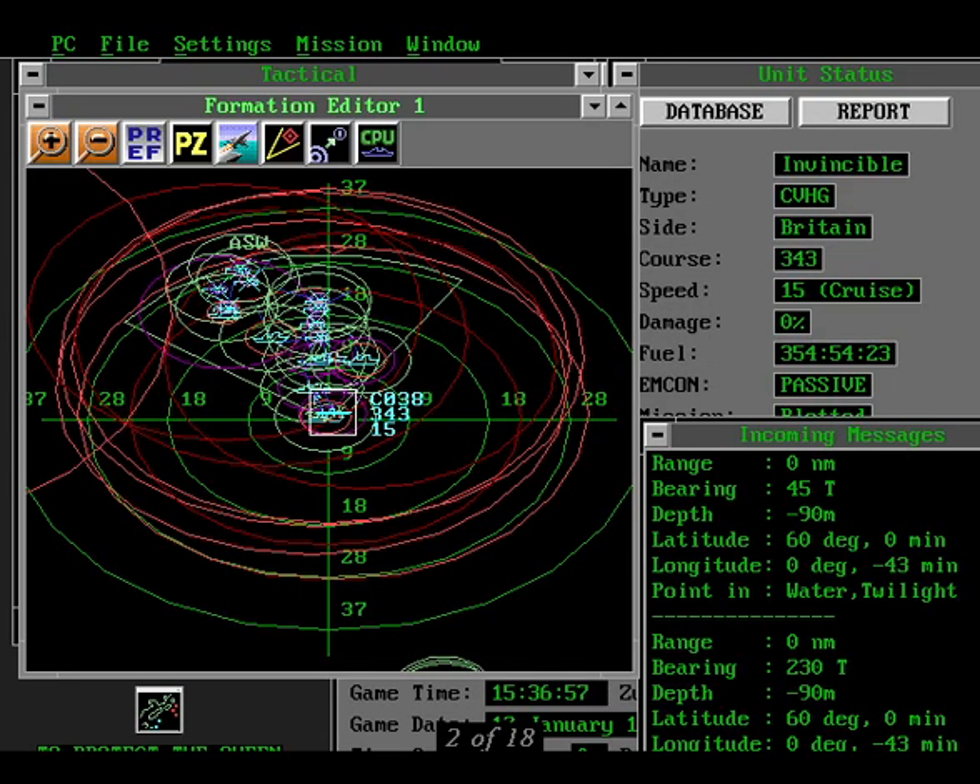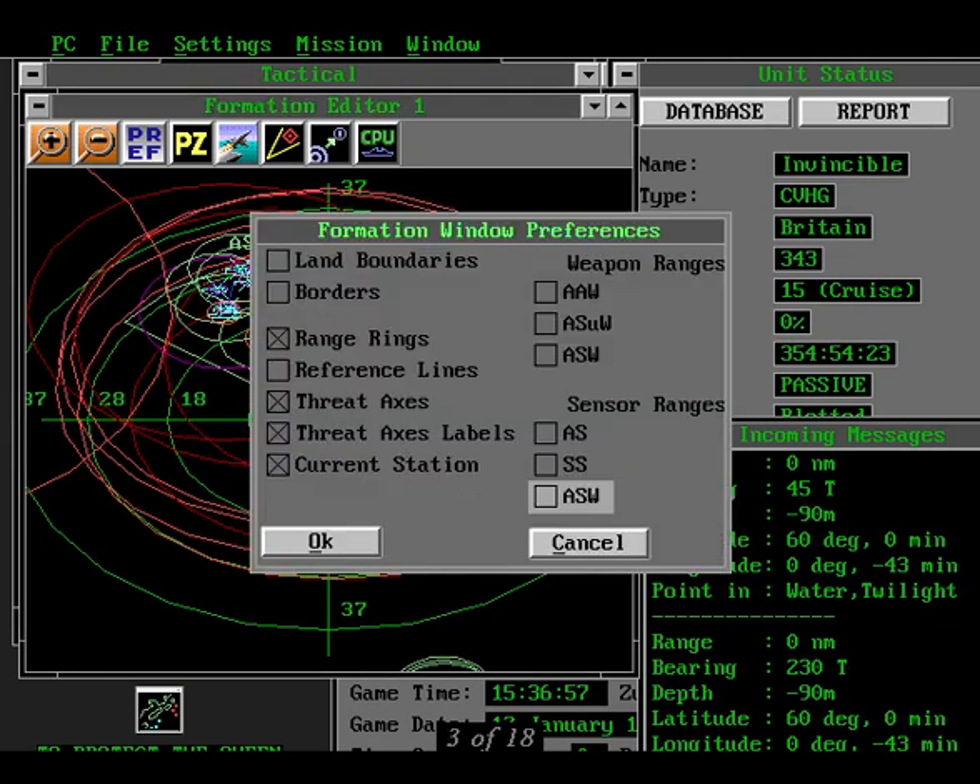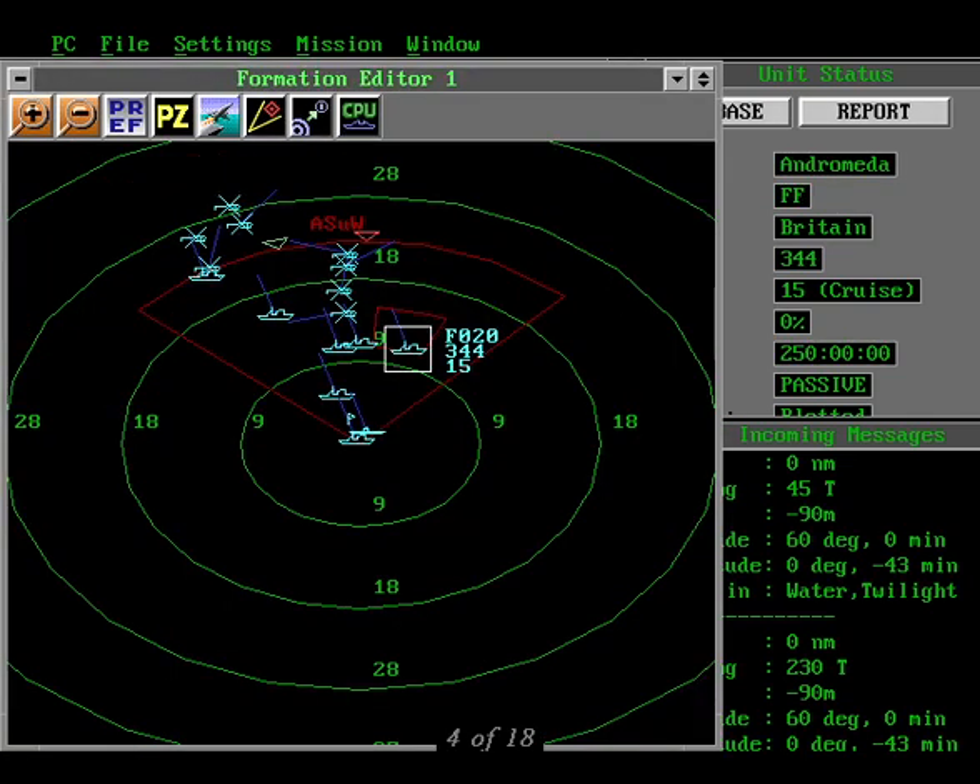You try scrubbing it out, you try soaking it out, and it's still there. Harpoon 2 gives us all these range circles, land boundaries, and 50-11 other things to display information, but if you turn them all on, it's chaos. So first off, let's enter the preferences menu and turn off everything except what you see here. The only time I turn on weapon or sensor range circles in the formation editor is if I had a pressing need, such as an enemy sub in my formation. Even then, I prefer to use a zoom window that I can center where I want to. There now, that's better.